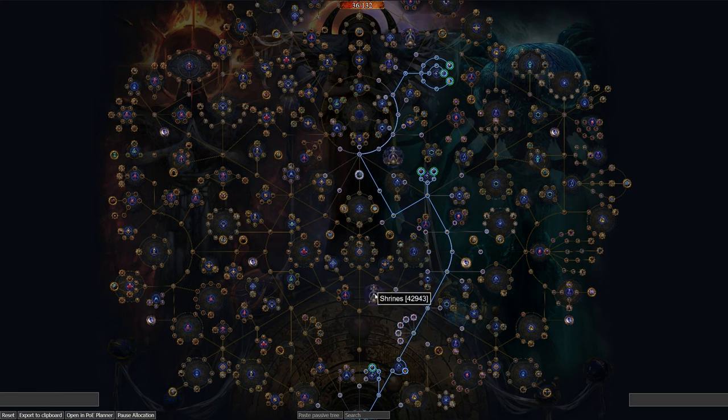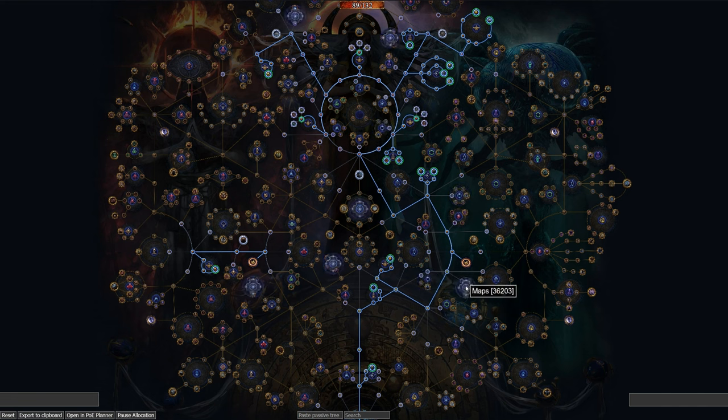My early Atlas skill tree strategy focuses on getting a bunch of maps, making the progress to tier 16 maps easy, smooth, and hassle-free. I grabbed most map nodes, scarab nodes, and focused on getting shrines as well as strongboxes.